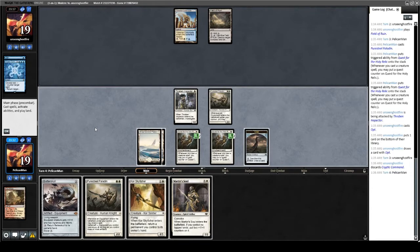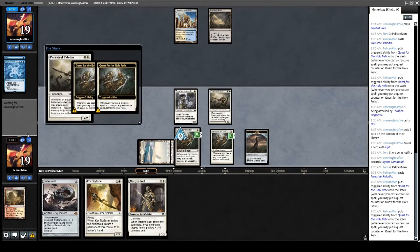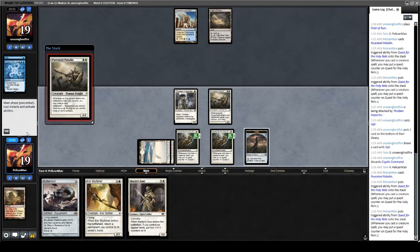We drew a Martyr's Soul — that's nice. We play this Puresteel, hope it resolves, then get to cast Martyr's Soul. That's really all we want to do this turn. They didn't counter the last Puresteel; I can't imagine they're countering this one either.